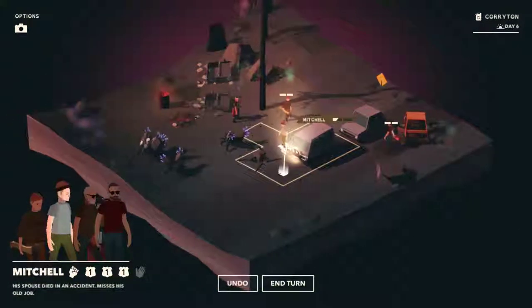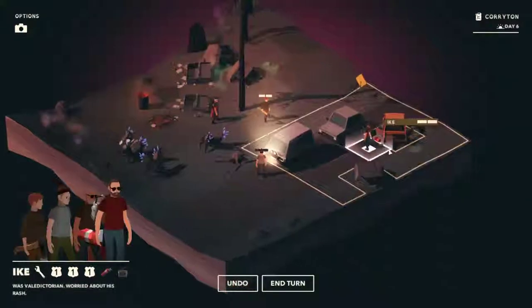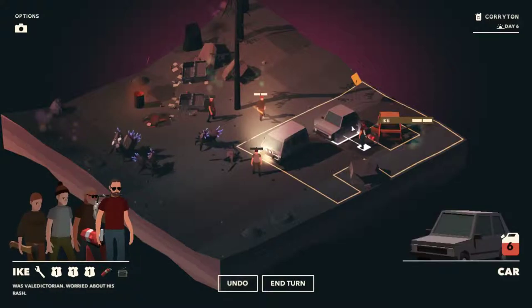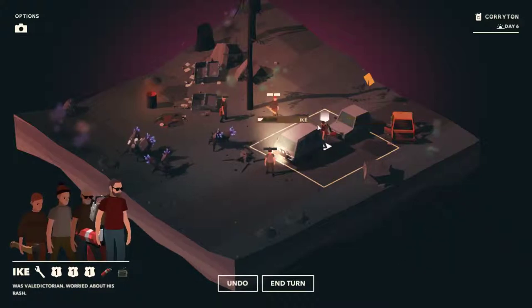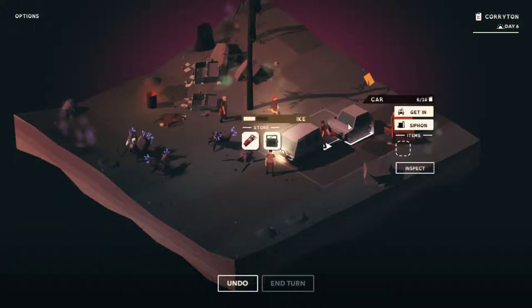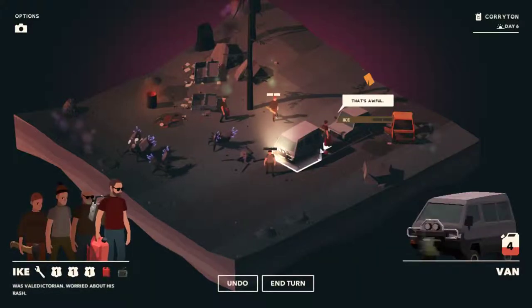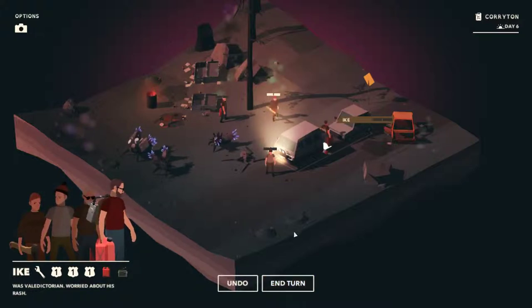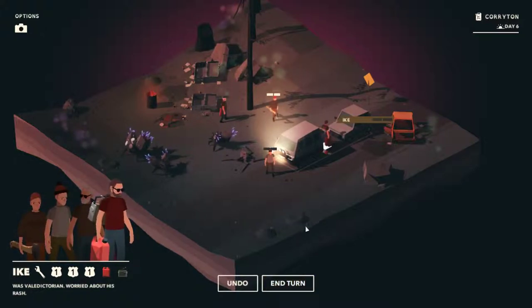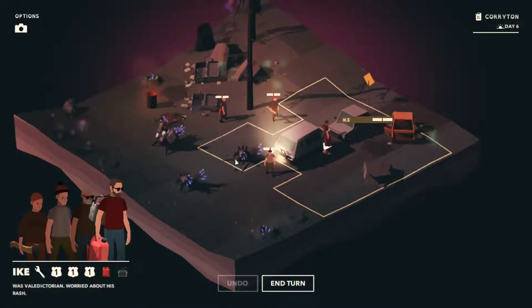Mitchell, you come to here and wait. We did siphon this gas but it appears to not be anywhere. We can get one more gas. All right, that'll do. Lily, you wait there — these guys are all slow; I think we can be okay. We've got two, three more coming but we should be all right. We don't want these guys to stand in front.